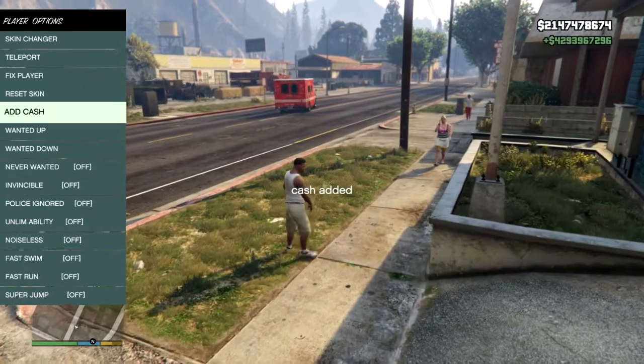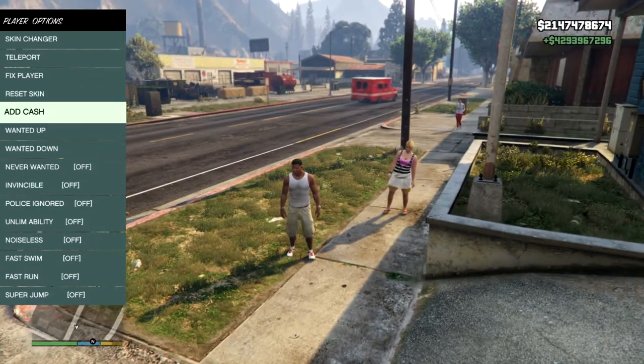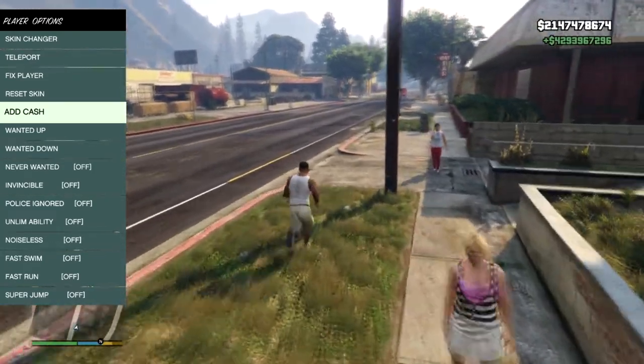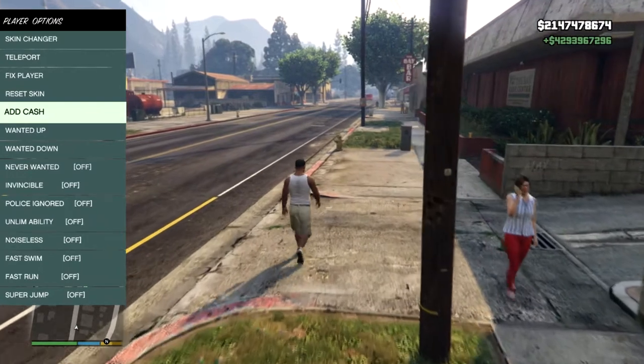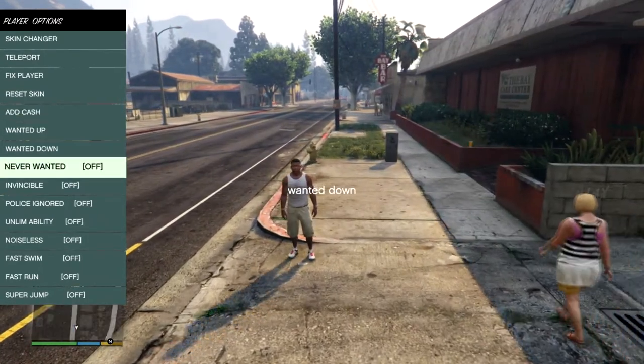Down here we've got add cash, which adds a lot of money - just a lot. You can raise your wanted level, lower your wanted level, or turn wanted off, so you can go around on a killing rampage.